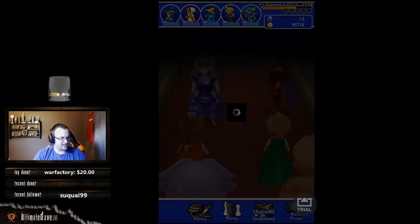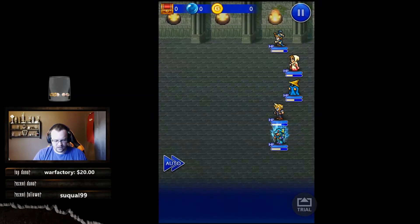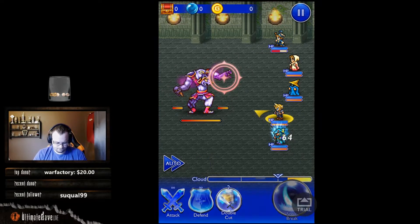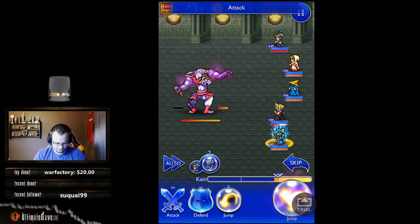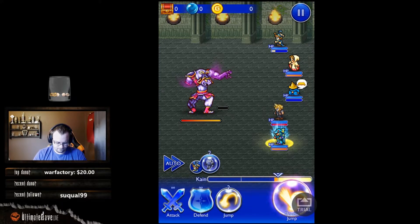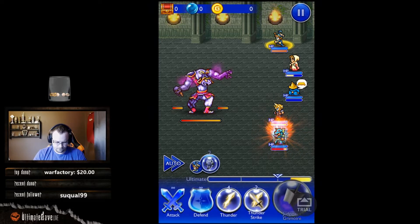All right, time to fight Bigan. Bigan's not a terrible boss, but you've got to know how to take him out. The goal is to kill his arms and hit him with ice.